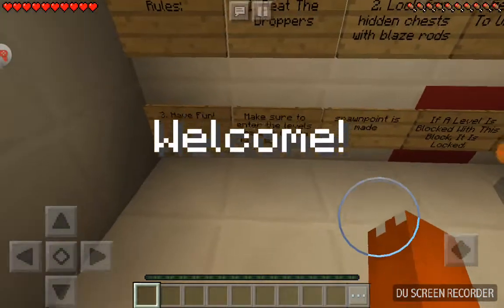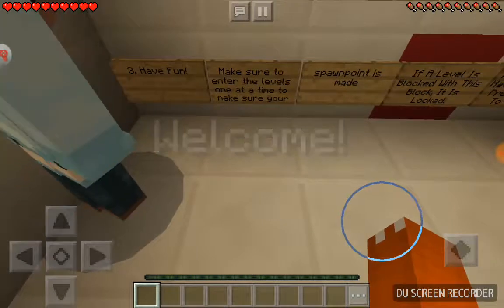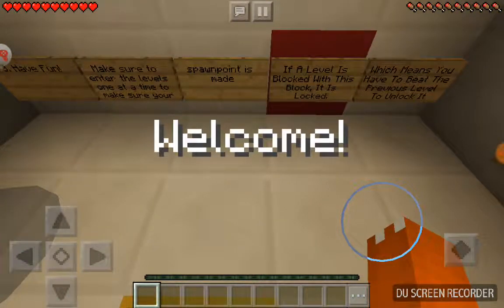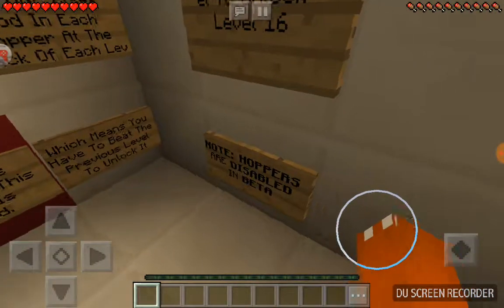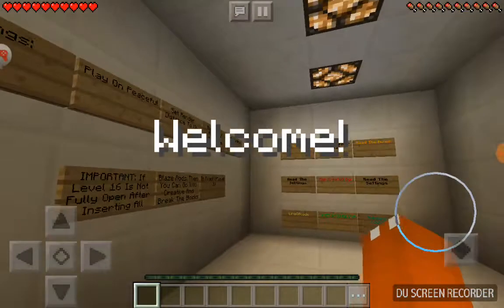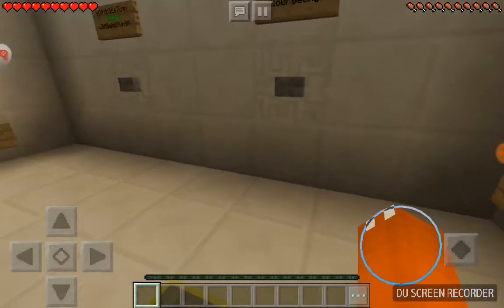Put one blaze rod in each hopper at the end of each level. Have fun, make sure to enter the levels one at a time so your spawn point is set. If a block is locked, you have to beat the previous level to unlock it. Hoppers are disabled in beta. Right, let's press start.